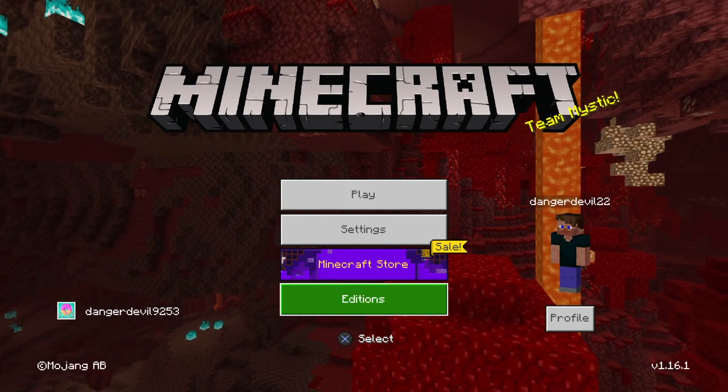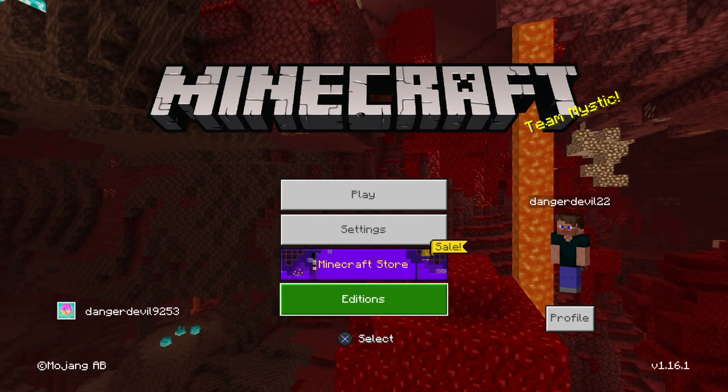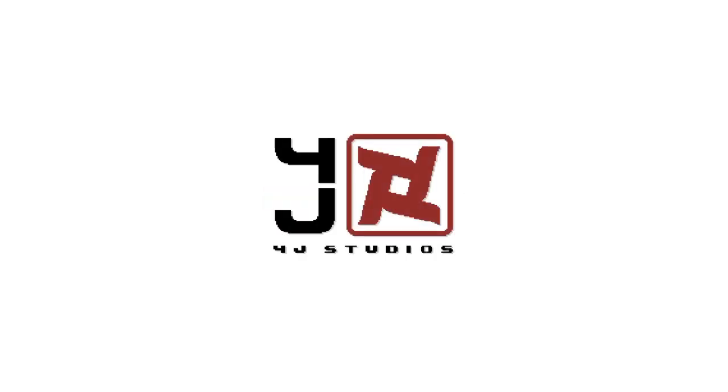First, what you're going to want to do is go to additions and launch the old Minecraft. If you play on old Minecraft already and want to transfer all your old worlds over, there's actually an option for that.